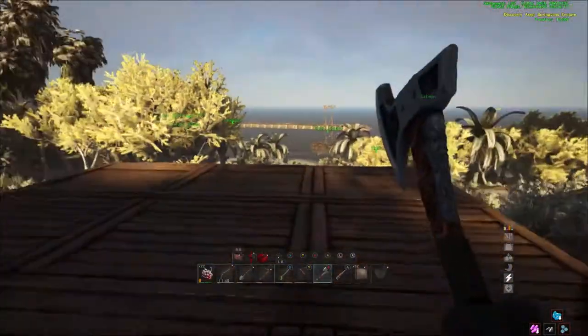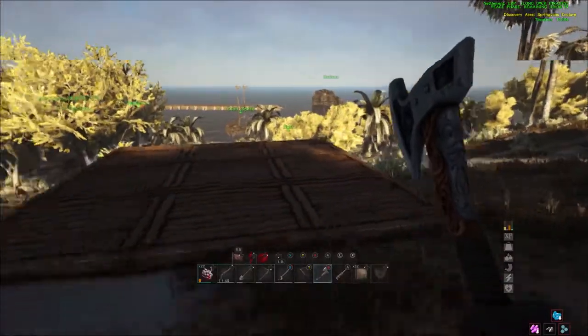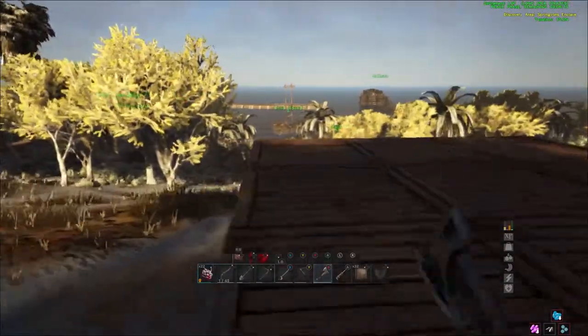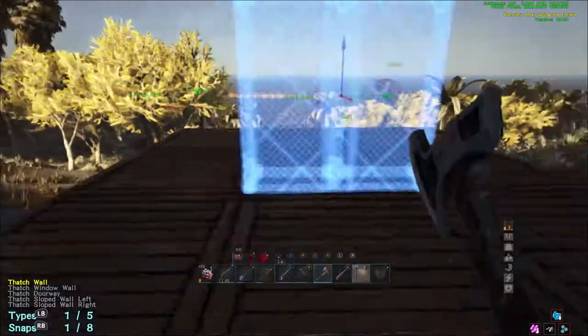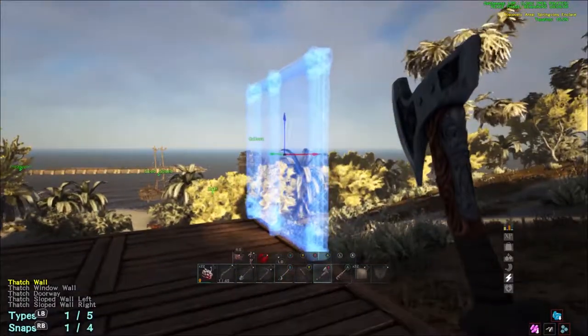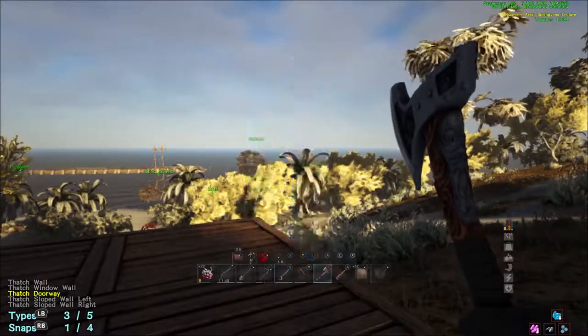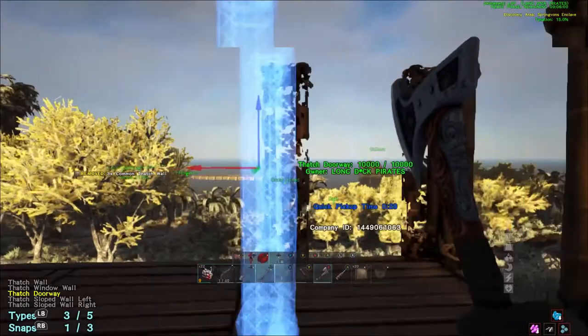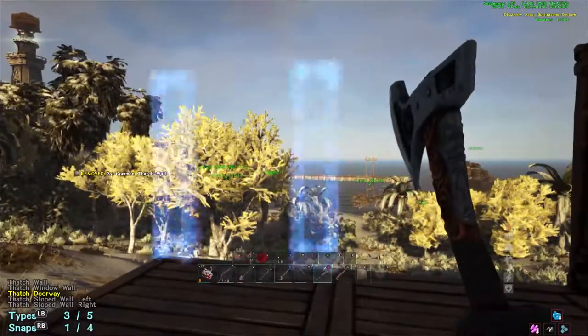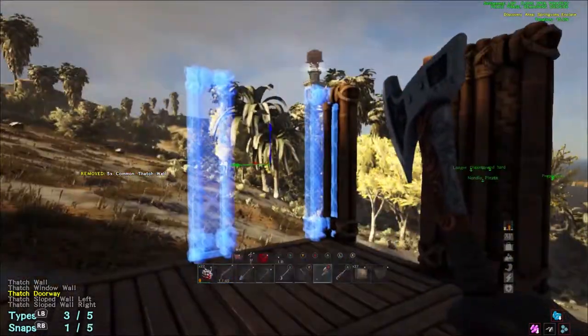So the next step is you want to pick the best side for where you want to have the ramp and don't put your doorways there - three stacks high. The reason you need so many is I would prefer three stacks high because when you are luring stuff in, sometimes they could fly over two high, so that just keeps you safe.